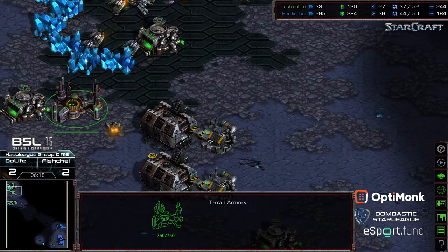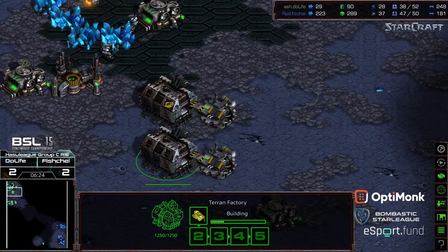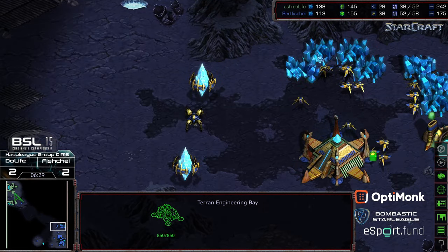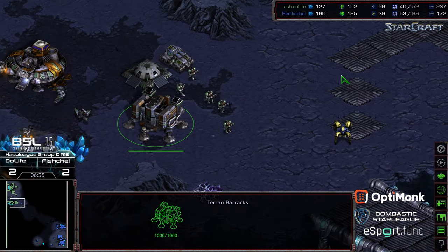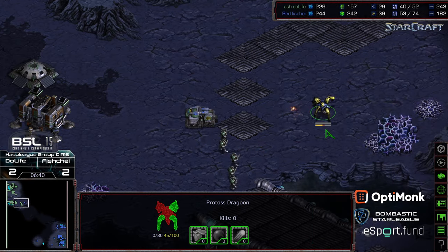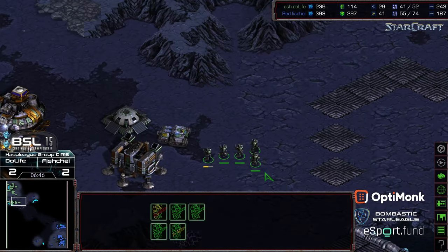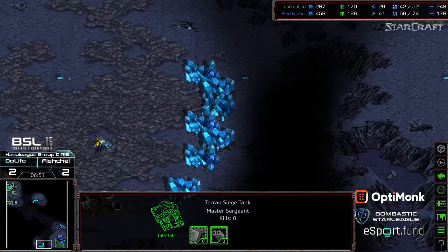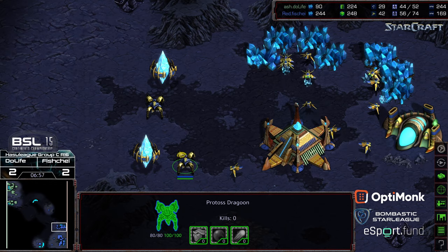Both players kind of resetting and doing unorthodox build orders into the mid game. Mines being upgraded, first siege tank coming out — double machine shops to produce a lot of siege tanks as a follow-up. Dulife unloading, going to find a dragoon a little bit unaware, almost able to pick him off. This dragoon pulling out to the north — just to keep Fisheye on his toes. Fisheye not falling for it though, going ahead and plopping down his nexus to grab a quick third.